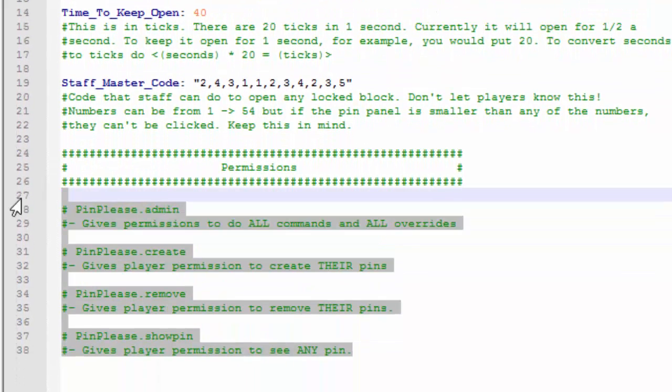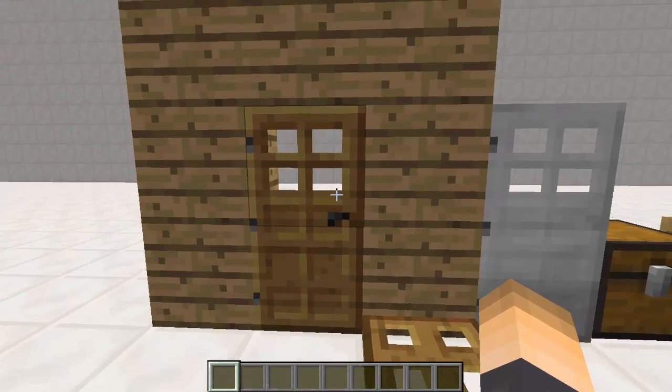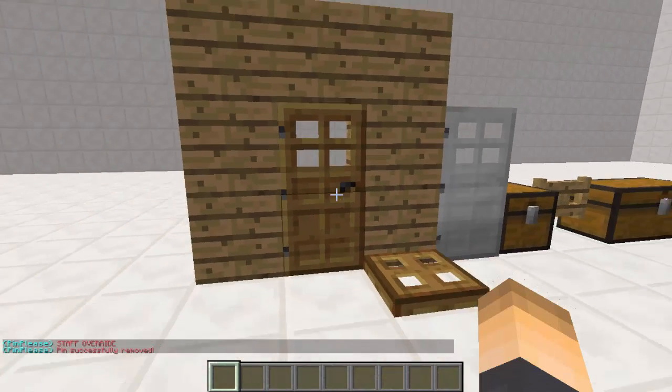Here are the permissions for you guys. The last thing I'm going to show you is how to remove the pin. Just look at the block and type slash PP remove. It's gone.